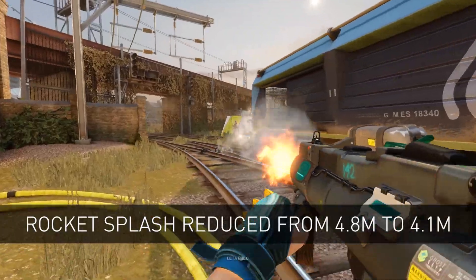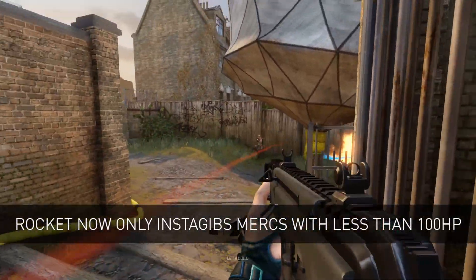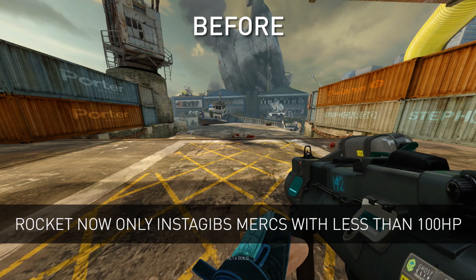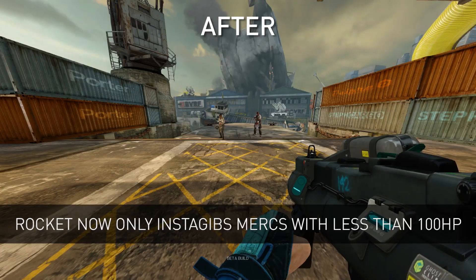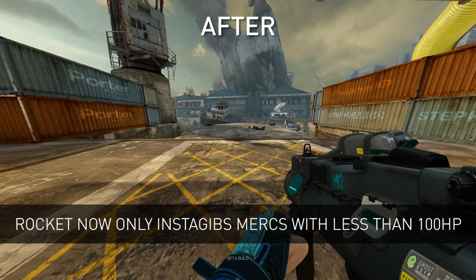The rocket's splash damage radius will be reduced. One of the biggest issues players have had with Javelin is the way instagibbing works. Previously, mercs with up to 200 HP could be instagibbed just from the splash damage of the rocket. After the update, only mercs with 100 HP or less can be instagibbed by the splash's spread.